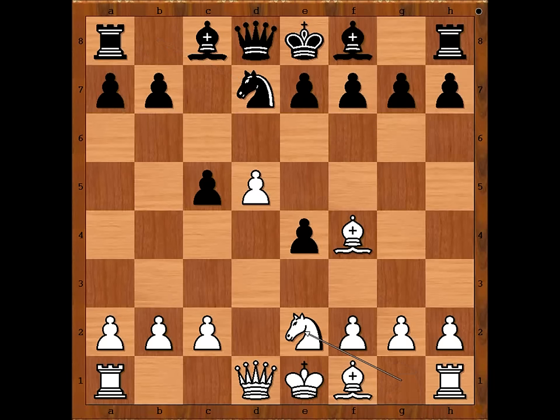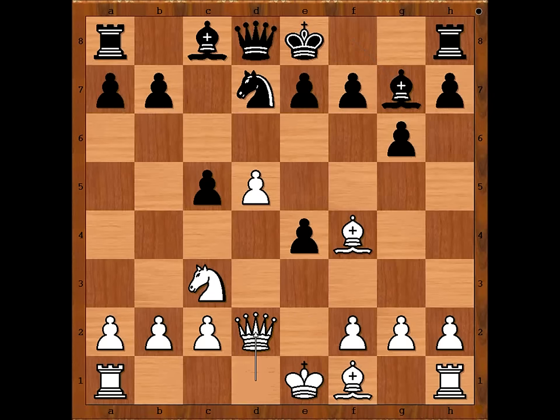Knight to d7, knight to e2, g6, knight to c3, bishop to g7, queen to d2. Black to move — what would you do? Would you castle, or would you defend the pawn on e4? Xinyu Wang defended the pawn.